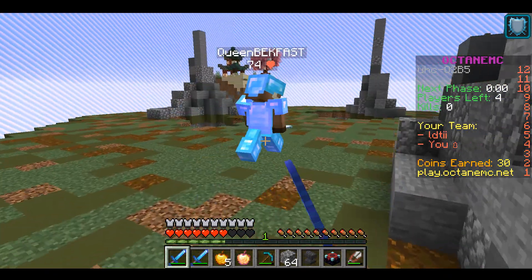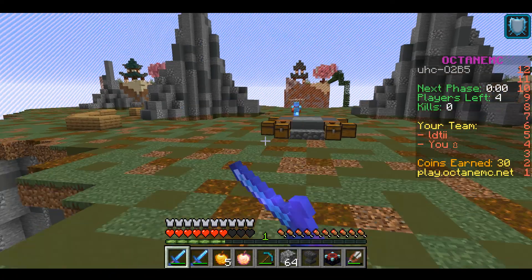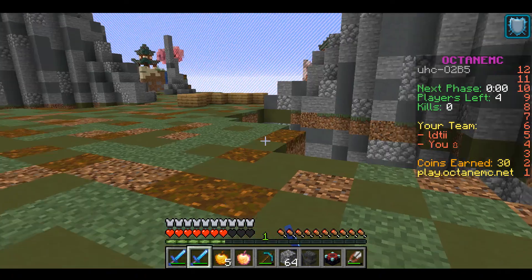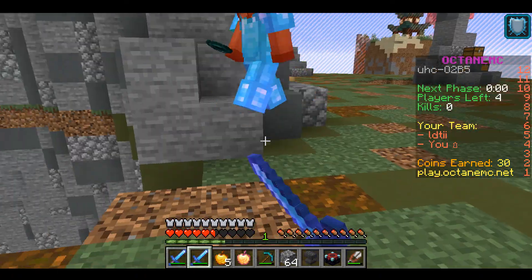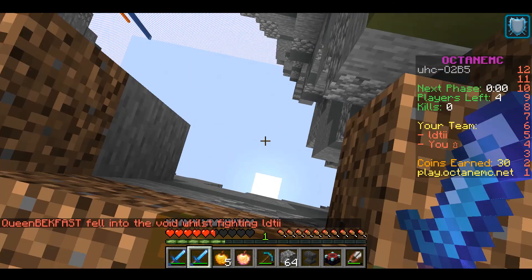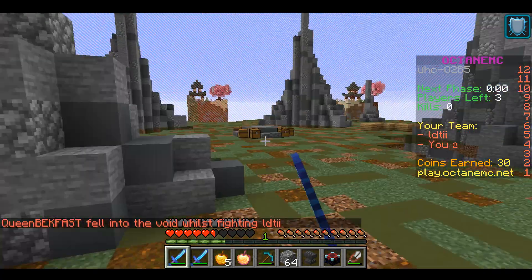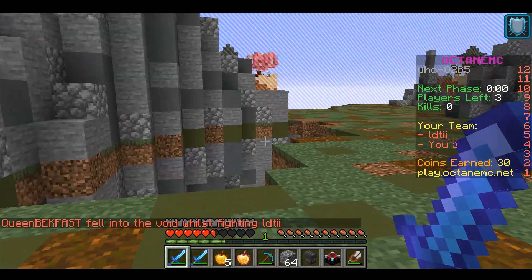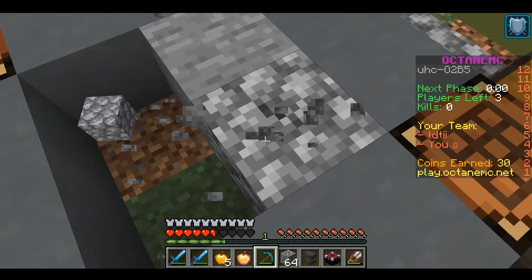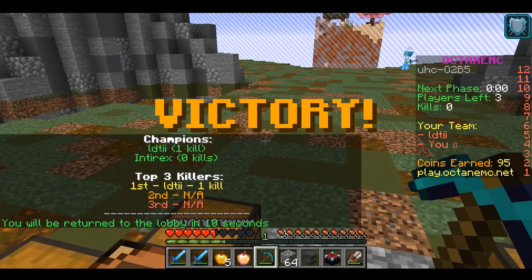Here's a tip: always try flanking your opponent. On this rock I went on one side while LDTII went on the other. They ender pearled away, but I was able to get some knockback and knock them into the rock, and then LDTII was able to finish them off with a sword hit. Sometimes there's another person hiding somewhere — LDTII went on the bridge to look around, and digging under the ground is something to try as people sometimes hide there.